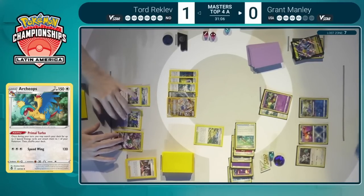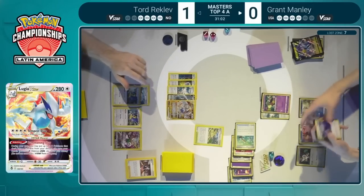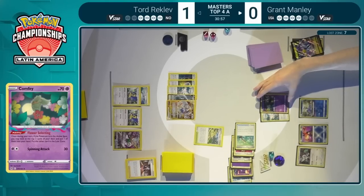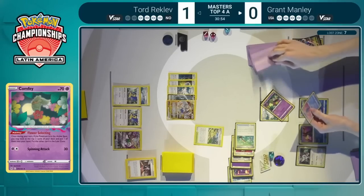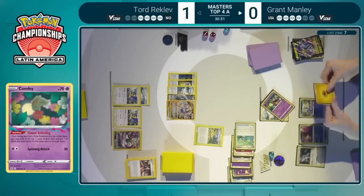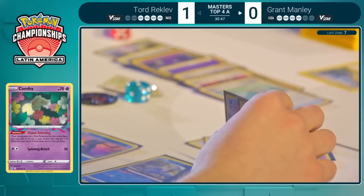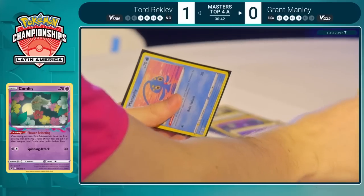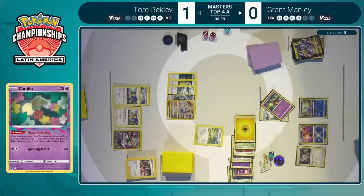Knowing that if you did want to extend with multiple energies from Primal Turbo, you have the ability to do just that as you already have a retreat cost established. We're going to see Grant promote this Comfey and start using Flower Selecting — see what choices he gets, hopefully an easier one, but not exactly the Lightning Energy. He does have access to the other one, but it does give him a little bit of a pause. Grant thinks he might need the Manaphy, though we know that's not necessarily the best card here.